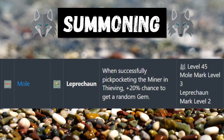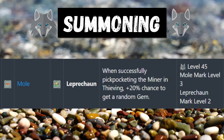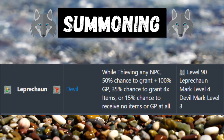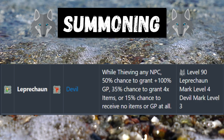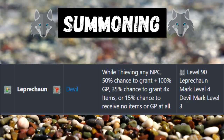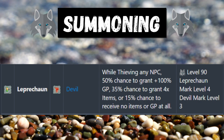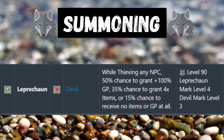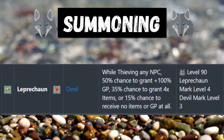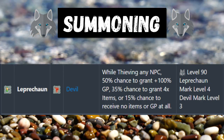Another interesting one is mole plus leprechaun: when successfully pickpocketing in thieving, plus 20% chance to get a random gem — which might be good for collecting diamonds and gems for potions or bolts. Then there's leprechaun plus devil, where devil is a level 90 summon. While thieving any NPC: 50% chance to grant plus 100% GP, 35% chance to grant times 4 items, or 15% chance to receive no items or GP at all. Overall the upsides are so good — it's an 85% chance to see something really beneficial.